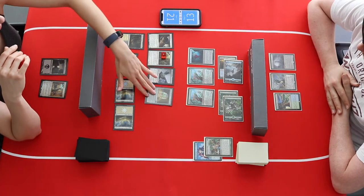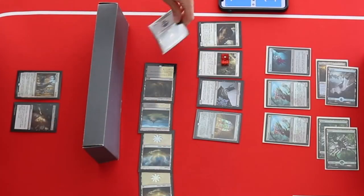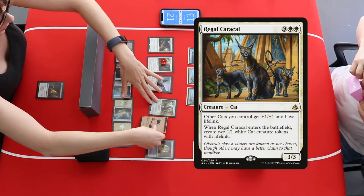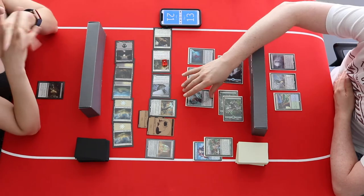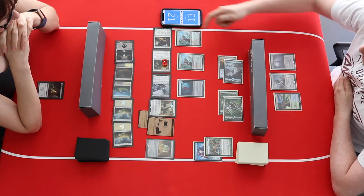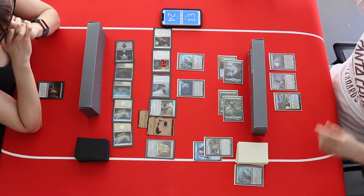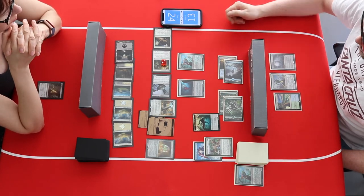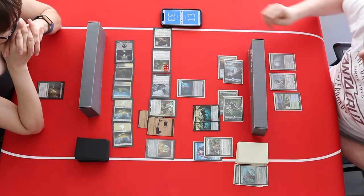The Cats now have a Regal Caracal coming up, putting a lot of pressure on the Eldrazi player. All cats get +1/+1 and lifelink, and some Cat tokens are made as well. The big attack from the Pouncer and the Pride Mage — the Pride Mage gets stronger because of double strike and all the lifelink. There are already huge life swings, with the Eldrazi going down to 13.